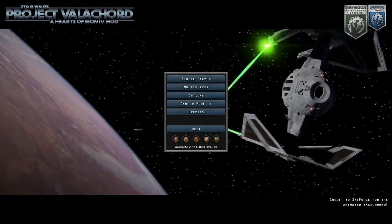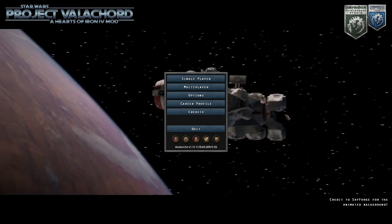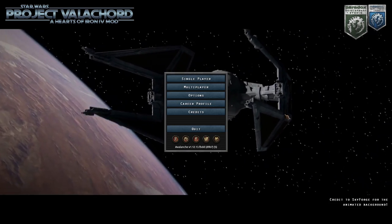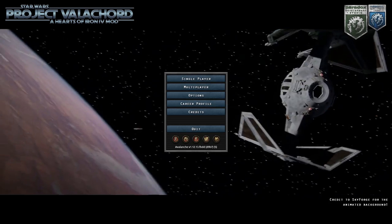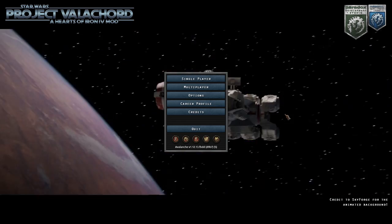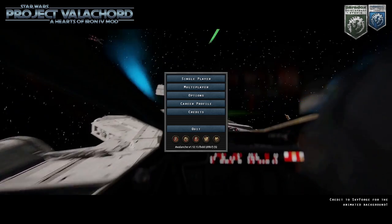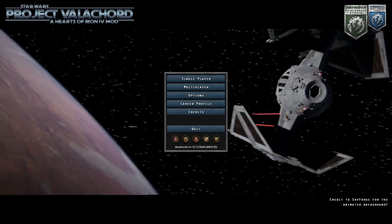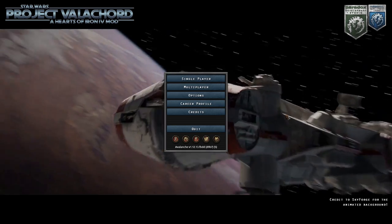Hello everybody, I'm the Hamer from the Hamer Game Channel, welcome back to Heart of Iron 4. Today we are checking out the new Star Wars mod that recently was released, Project Valachord. I am looking forward to hopping into this. We are going to be starting with the Galactic Empire, which I think every other Hoi4 YouTuber has already checked out, so I am not the first to do this. We're checking out the Galactic Empire today, and depending on how I enjoy this mod, we'll be back possibly next week or the following week with the Rebel Alliance stuff that you can do with Alderaan. So let us hop onto this and see what we can do today.